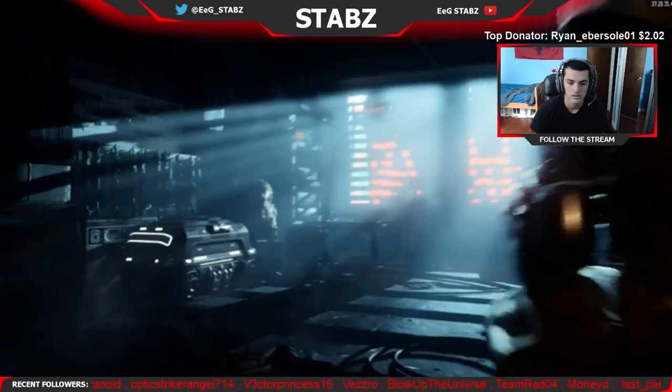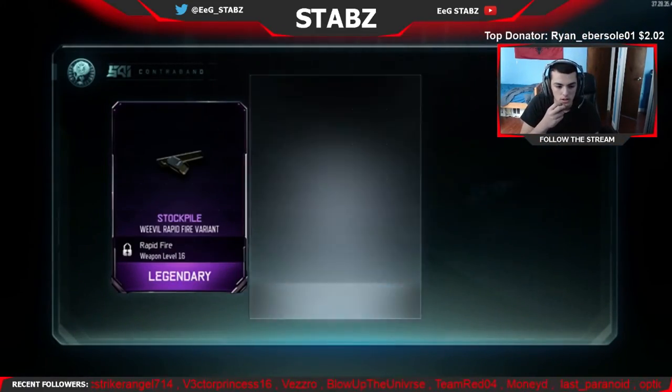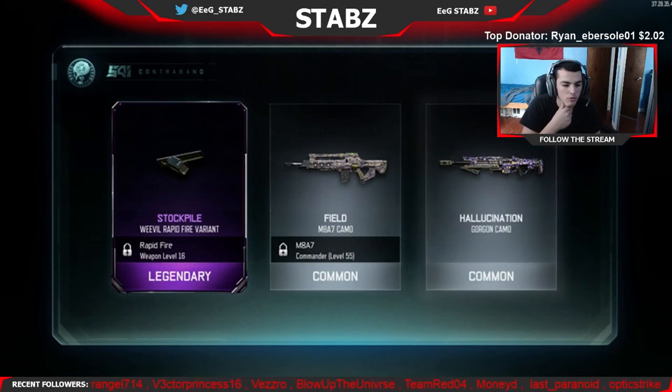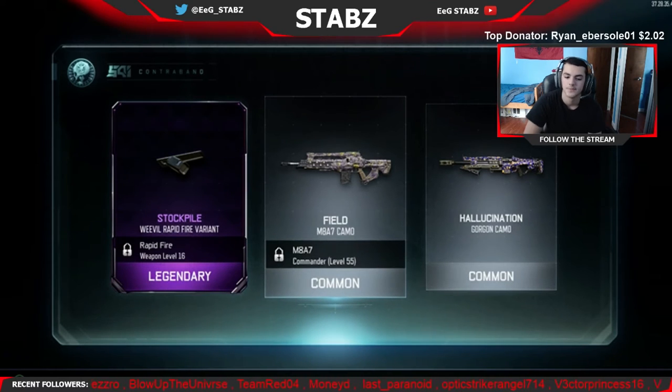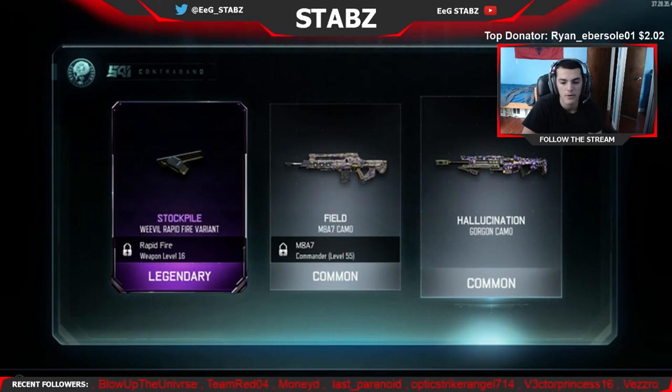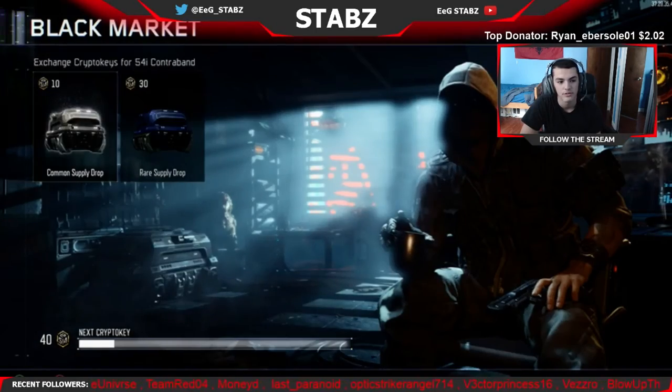Let's open this up — rare, rare, ooh! Stockpile Weevil Rapid Fire Variant. I don't really think that actually does anything, so I guess it's a legendary but I'm not really too hyped about that, especially since it's on the Weevil and I don't really use that gun too much. M-87 another camo, another camo on the Gorgon — Hallucination. Pretty sure I already had both of these, so it's not really that exciting.